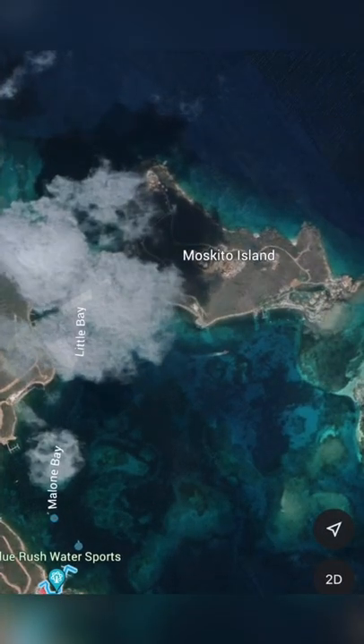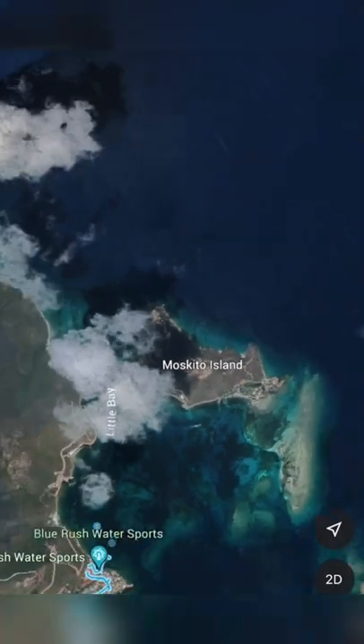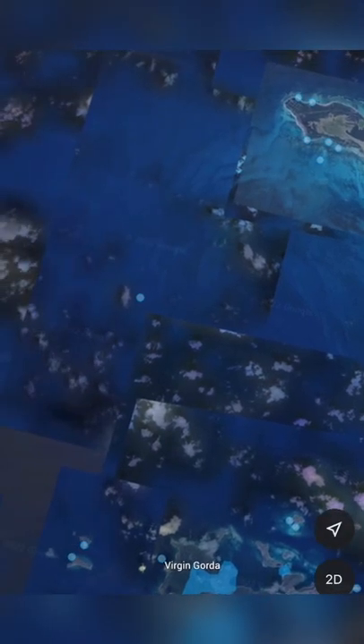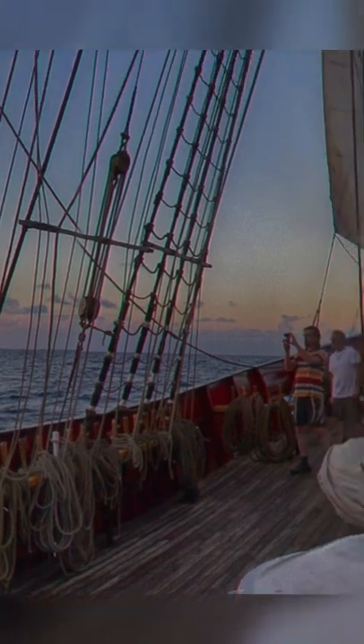Now we go to Google Maps. There's Mosquito Island. We zoom out. There's another island over a little bit more called the Settlement. And then there's that little blue dot out in the ocean where it should be. And you click on it, and you zoom in, and... it's Sea of Thieves.